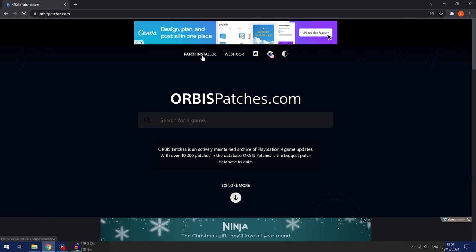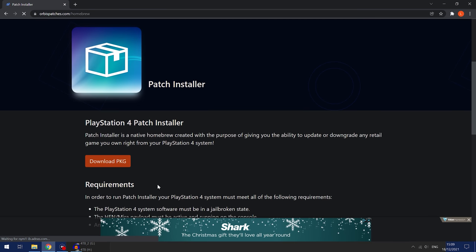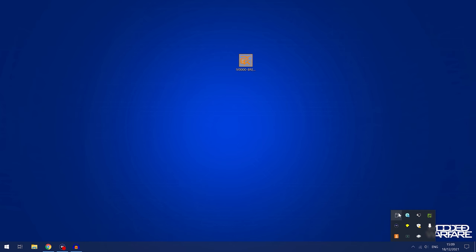You can get the Patch Installer from orbispatches.com — go to Patch Installer, and there'll be a link to it down in the video description. Download the Patch Installer, copy it over to the root of your USB drive, then eject the drive and plug it into your PS4.